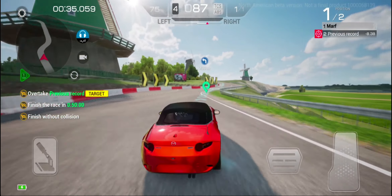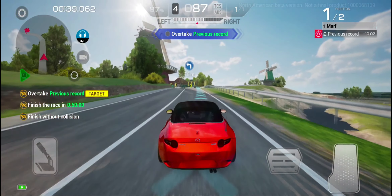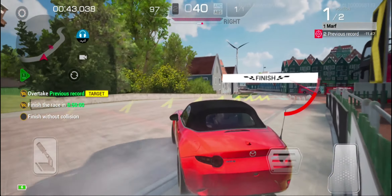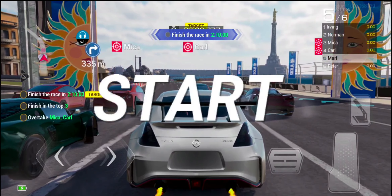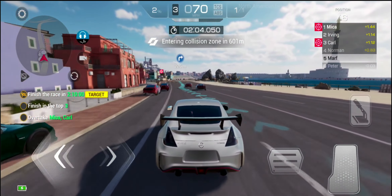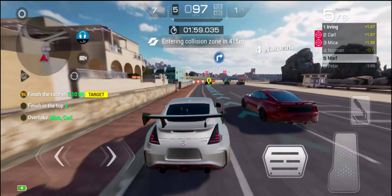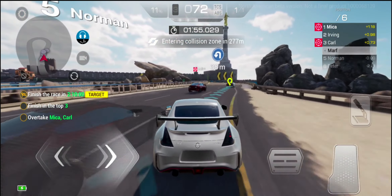There is also now an expanded currency system. It now works more like Asphalt 9 — there are diamonds and keys you can use to unlock crate drops to get a chance at cars. I haven't played enough to know every detail, but this is hopefully going to give a better idea of what the economy is like in the full release. Previously we were getting cars for free very quickly, but now they seem to actually be testing the progression and currency system.